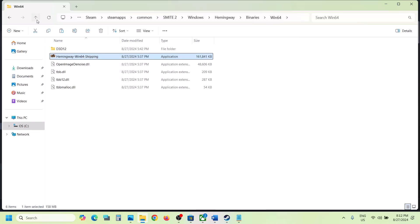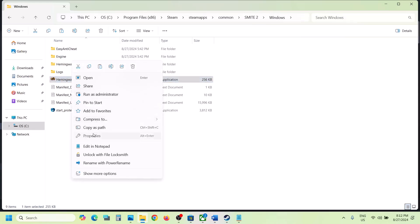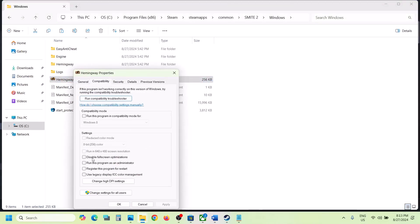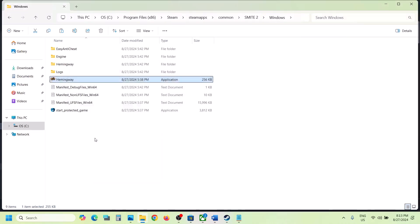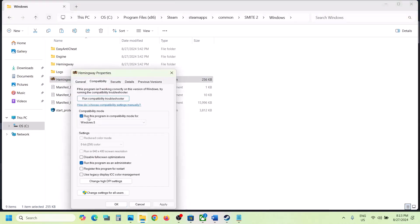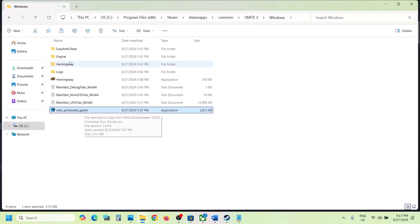If still not working, right-click on the exe file, select Properties, go to the second tab, and put a check on 'Run this program as an administrator.' Hit Apply, click OK, and launch the game. If still not working, go to Properties again, put a check on Windows 8 compatibility, hit Apply, click OK, and launch the game. Try Windows 7 as well. If still not working, put a check on 'Disable full screen optimization,' hit Apply, click OK, and launch the game.